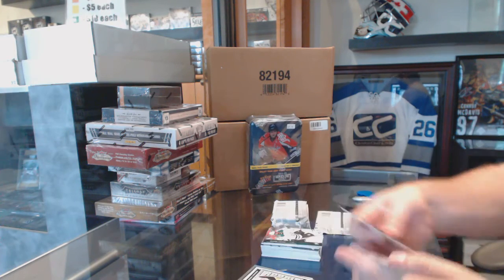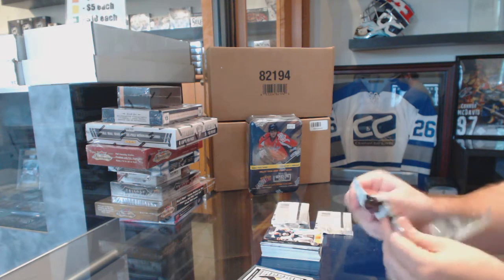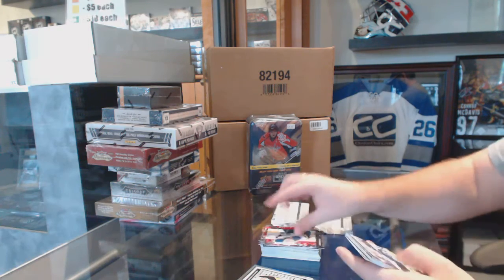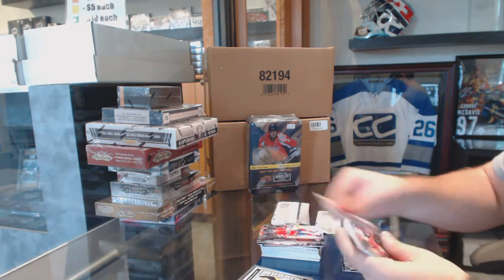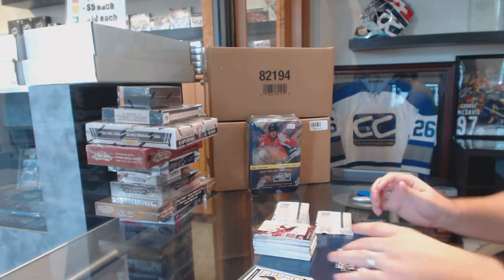Marquee rookie of Max Domi for the Arizona Coyotes. This pack feels like it's three times the thickness. 11 cards plus two rookies.